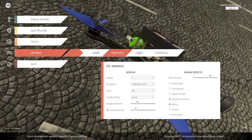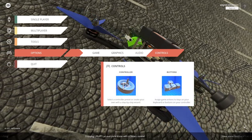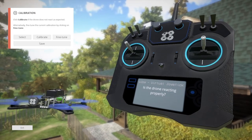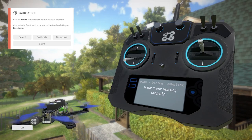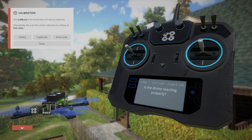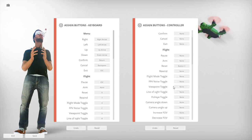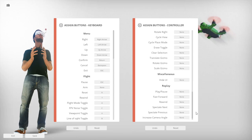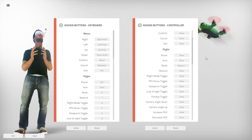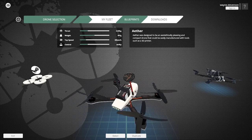You have to go through a few menus to set up your controller, but that's not a big issue. This is one of the simulators that allows you to configure some of your switches for resetting your quad after a crash, resetting after a race, or just hitting reset if you don't like how your lines go and want to start over.